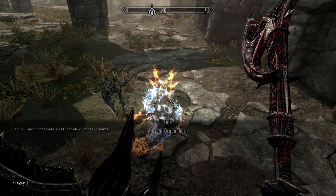Again, it's not case sensitive. We're gonna type in: player.modav — no space between 'player.' and 'modav' — then put in a space, then type 'stamina', then a space, and then put in the number you want your stamina to be. I'm gonna put in 100 because I like to keep it 100. Then hit Enter.